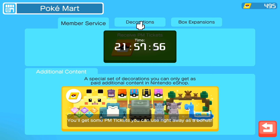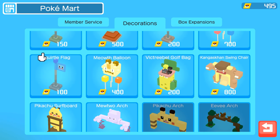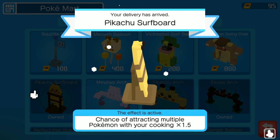The first thing you want to jump in and get is decorations. What I really want to get is the Pikachu surfboard because it gives me a chance to multiply the amount of Pokemon that you're cooking, ultimately giving you more Pokemon with which you can train, level up, and use towards the end game. That's the important thing I need to do right now.